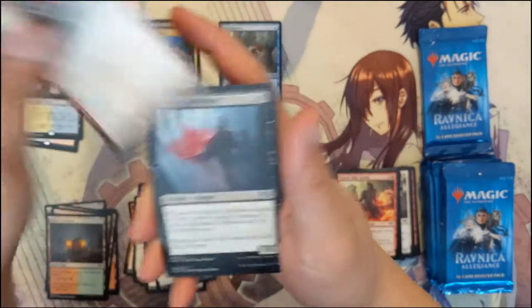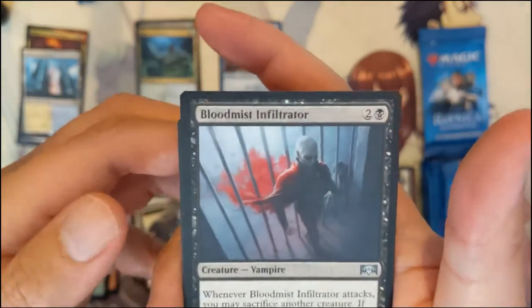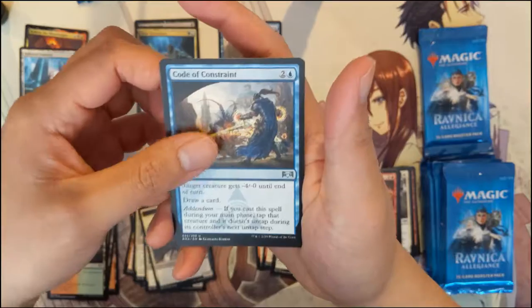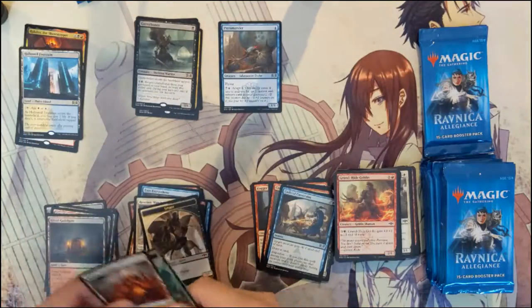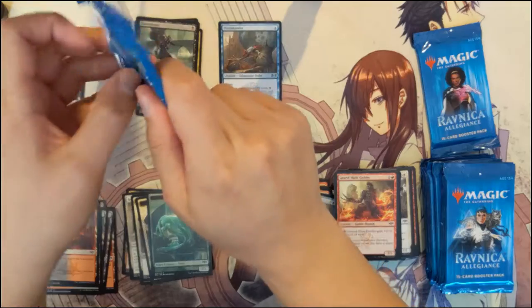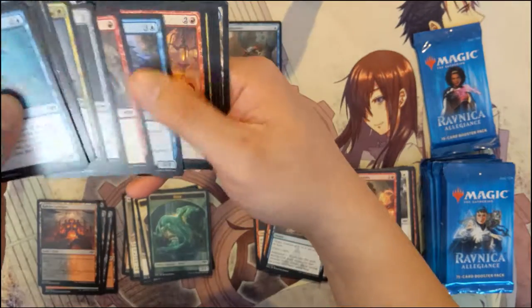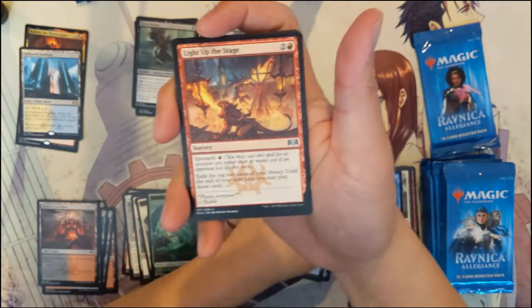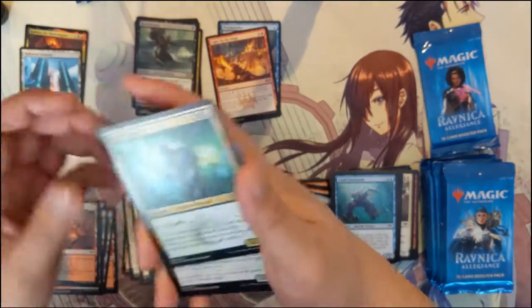Okay, we got a Clamor Shaman, Blood Mist Infiltrator, Code of Constraint, and then Gutter Bones — another pretty cool one-drop. Light Up the Stage — another one of the better mythics, actually worth something.